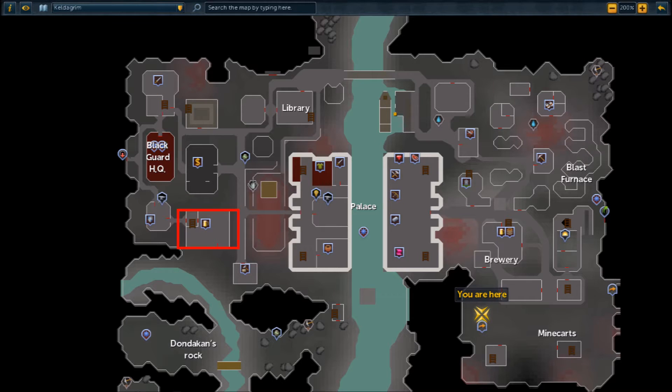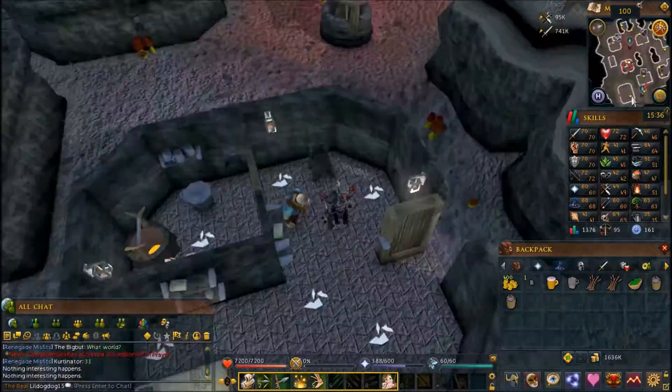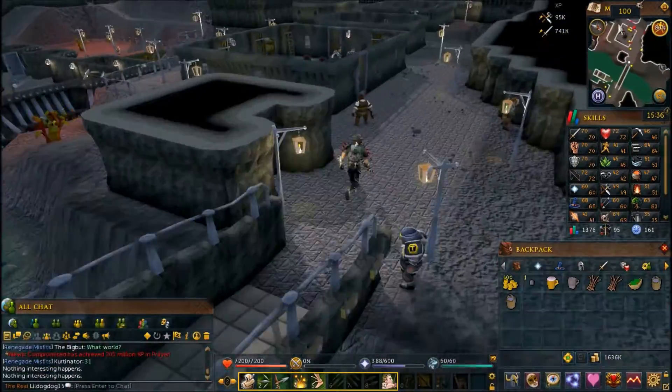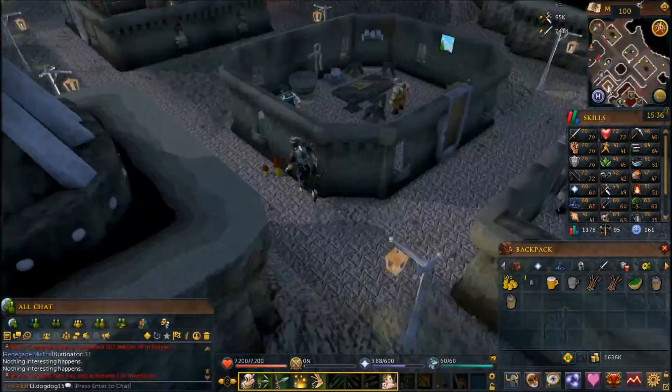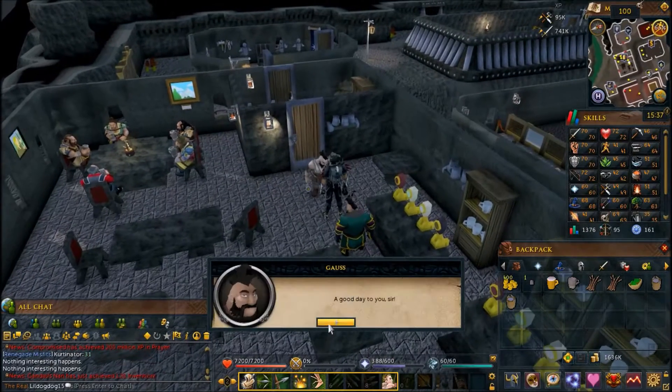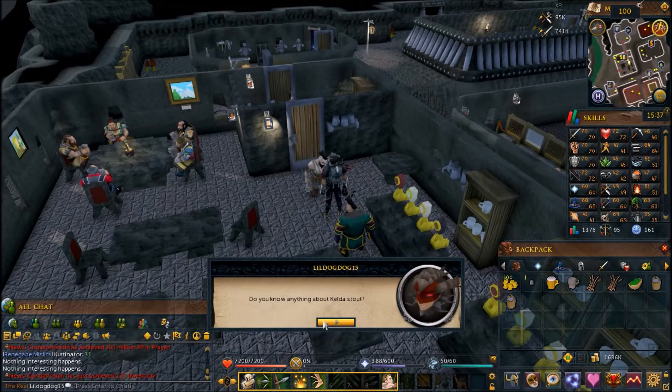To get your second seed, head to the inn on the eastern side of Keldagrim. Talk to the dwarf by the bar, drink with him, and he'll give you his Keldahop seed.